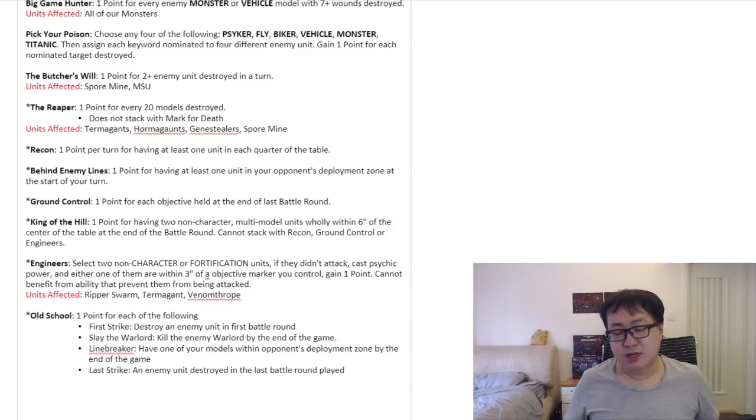Venomthropes are not a great candidate for Engineer — I know they have a shooty assault attack, but the majority of the time they don't really need to attack, they just provide the -1 to hit aura. They usually have to follow whatever they're trying to buff, or they have to hide all the way back so they don't get shot by Plasma, Autocannons, or Lascannons. They don't want to get shot, they want to sit in the back or behind cover, so it's going to be very rare for them to be sitting next to an objective. But it is still a possibility if the situation arises.